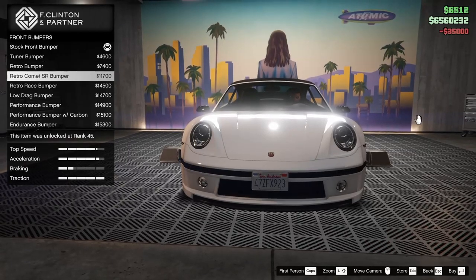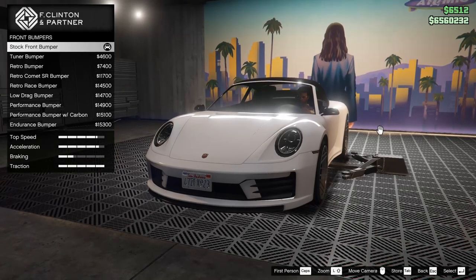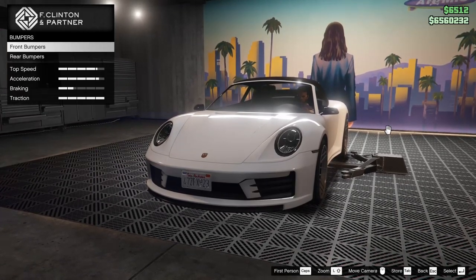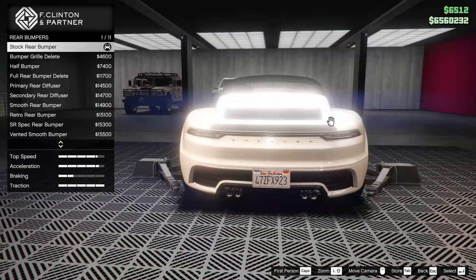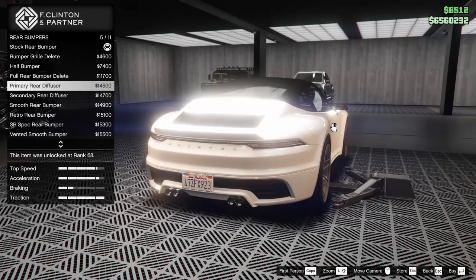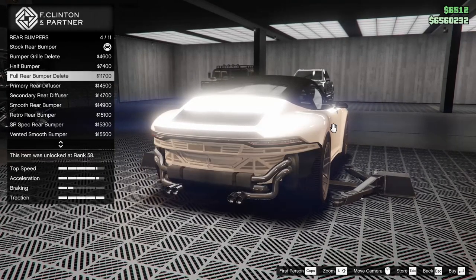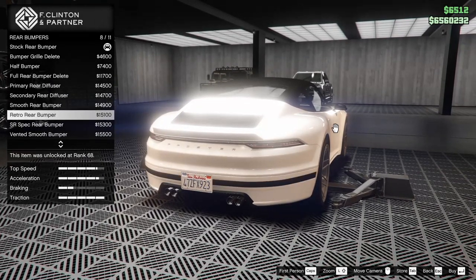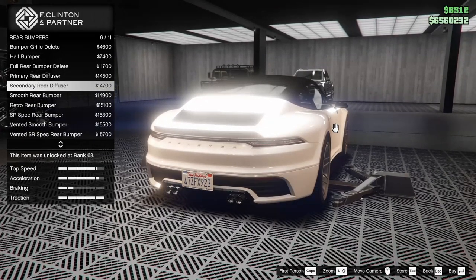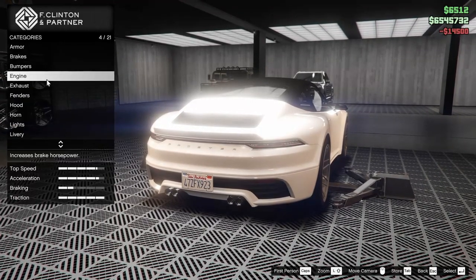Now for the bumpers, we have front and rear options with this thing. There is quite a bit of customization we can do. Honestly, I kind of hate to say it, but the stock front bumper looks the best to me, so I'm going to keep it. Now for the rear bumper, it's got a lot of the same options as the regular Comet S2. We can entirely remove the bumper, or add turbochargers onto it. I think we're going to go for the primary rear diffuser — I like that look, I think it looks pretty cool.